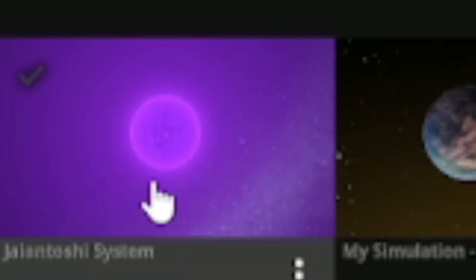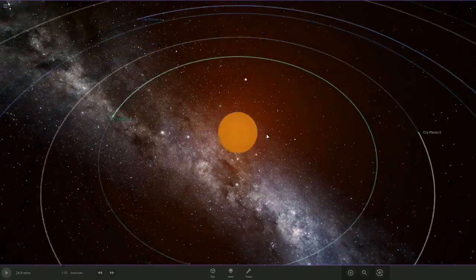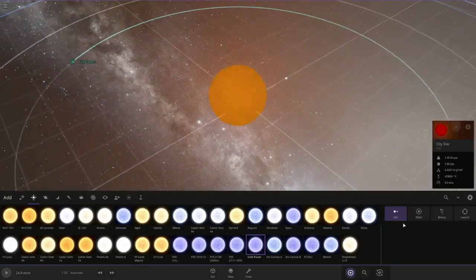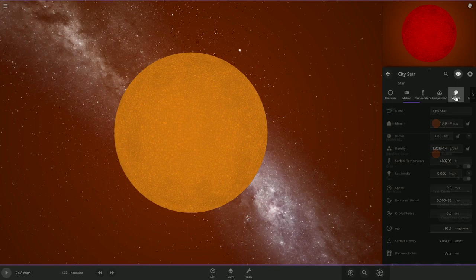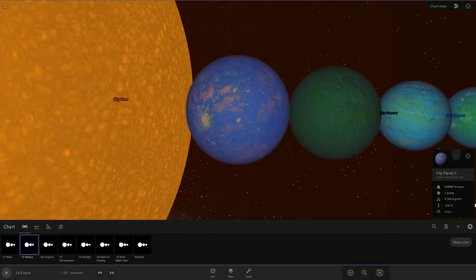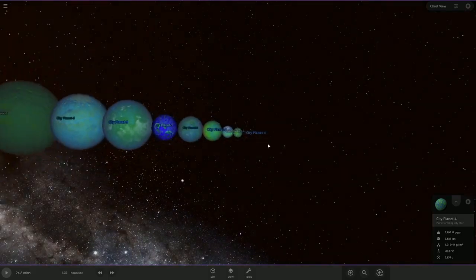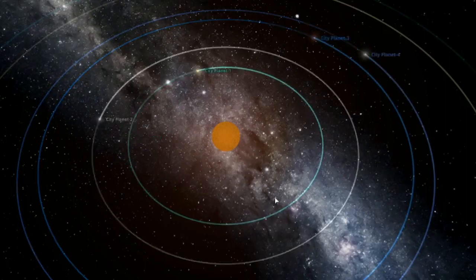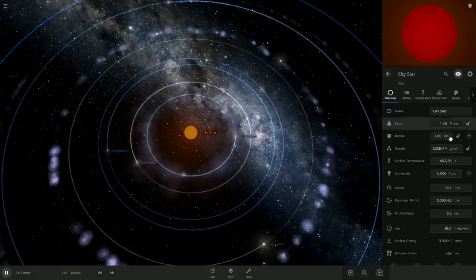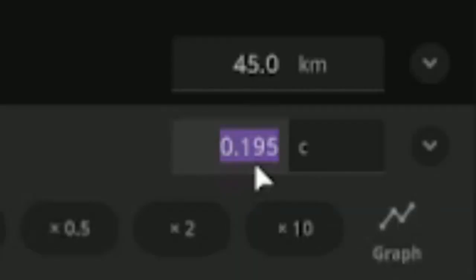I think it's fitting that we move on from the giant system to the small system, which I just call the city system. It's a similar concept except each of the planets are actually just habitable planets, and instead of everything being huge, everything is tiny. The city star is about the size of a neutron star. Each of the planets orbiting the star is just called city planet some number. The largest one, city planet 5, is about 2.5 kilometers across, while the smallest one, city planet 4, only spans about 250 meters across — so each of these objects are about the size of a city. The one rule of this system though: don't play it. All the planets are just going to get scorching hot because they're so close to this giant city star, which is 480,000 degrees Kelvin, and the planets are moving at like a fifth the speed of light.